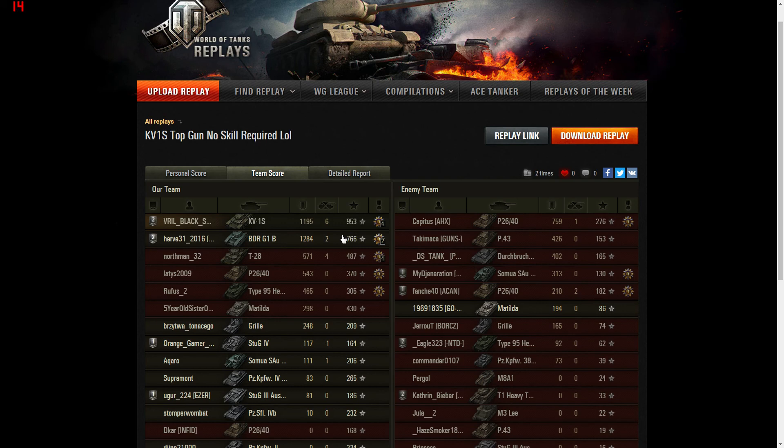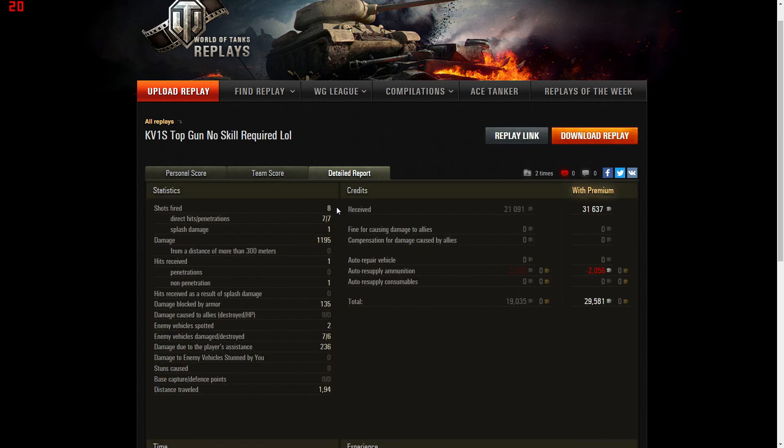He finished top of his team: 1195 damage, six kills, 953 base XP. His impromptu platoon buddy got 1284 XP and two kills. It's a shame they couldn't get Brothers in Arms — the team capped out, which was disappointing. Black Sun fired eight shots, hit seven, and did damage with all seven. He took one hit himself which didn't penetrate. He earned 31,600 credits — nearly 30,000 profit. It would have been 19,000 without premium.